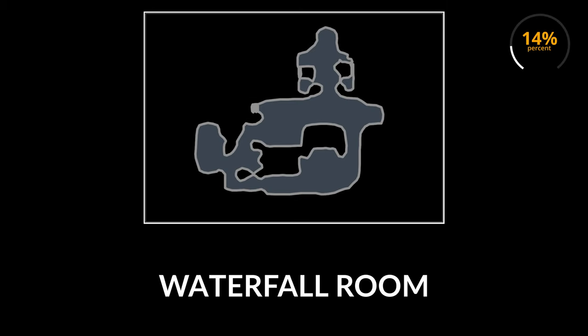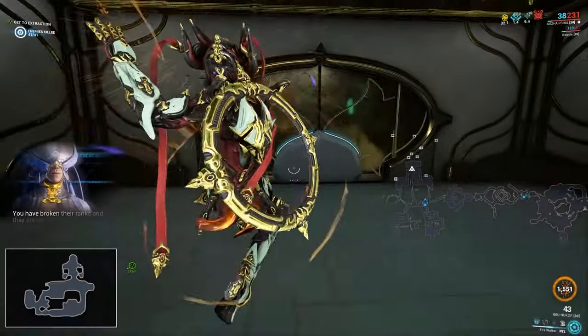The second location I'm going to cover is the waterfall room. I encountered the vault here about 16% of the times, and there are two different locations here where the vault can spawn — it can spawn either down the center or off to the side.